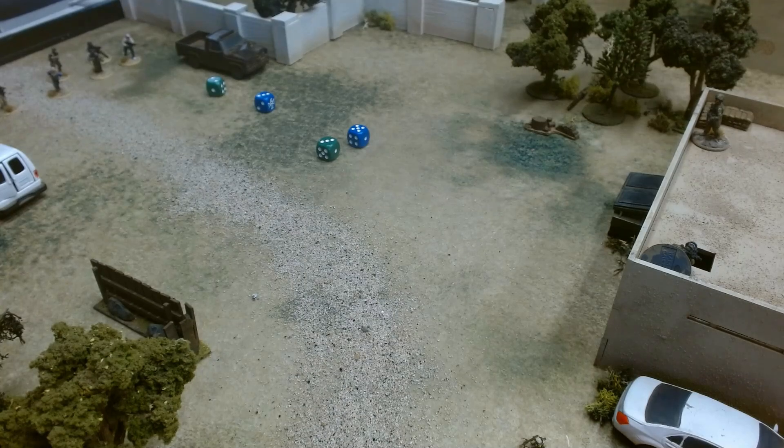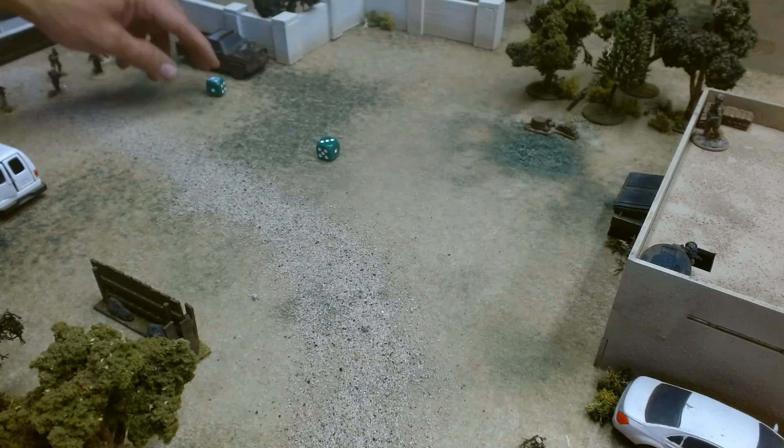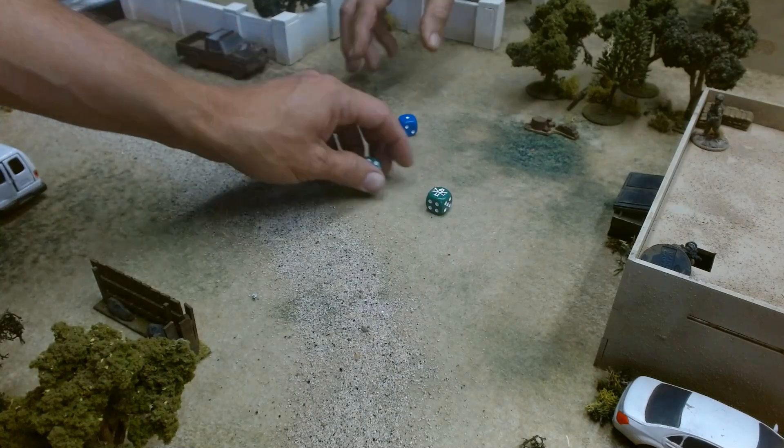Resolving the mortar strikes: first mortar comes in at the plotted point, second mortar centered on the tree position — scatters two inches and lands basically on top of the center guy. Lethality checks begin — one incapacitated, one wounded and bleeding, one killed outright. The squad is effectively toast from the combined mortar strikes. Meanwhile Padilla and the extraction team are now just one turn away.